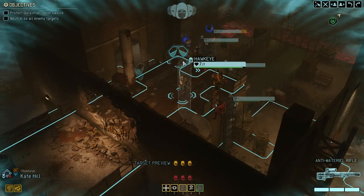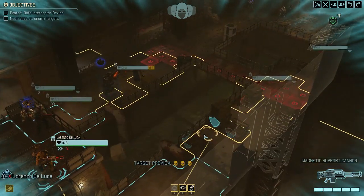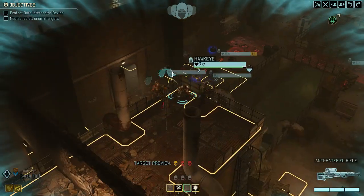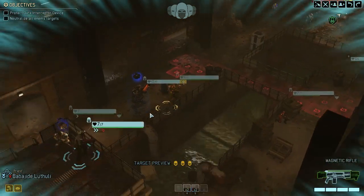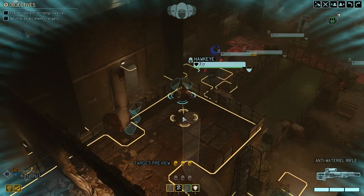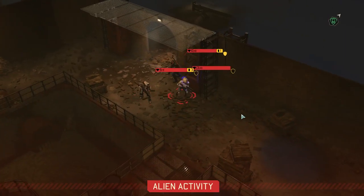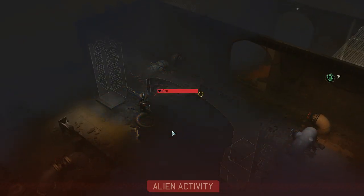Moving a bit closer, putting the Sniper into high cover, and putting our Grenadier in a position where he can lob a grenade. We're pretty much ready to roll even if they don't move. We're a bit shy on Overwatch but the rest is okay. There's a Viper back here — oh, two Vipers plus a Spectre.